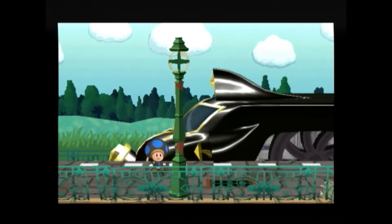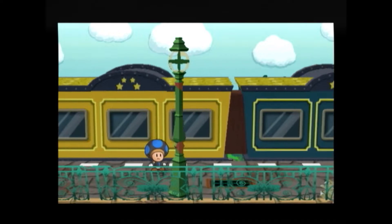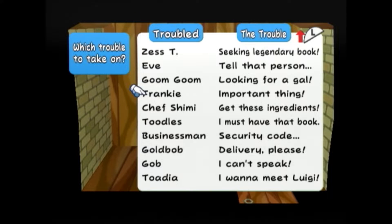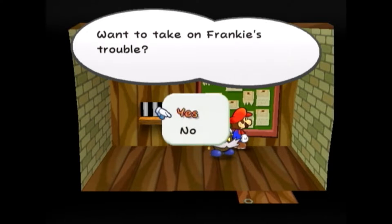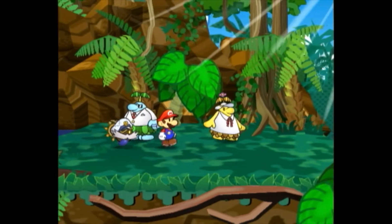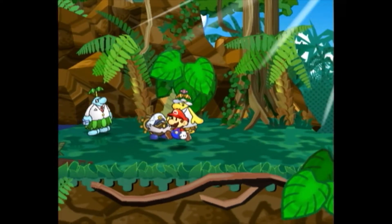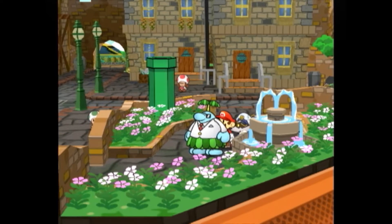After clearing Chapter 6 — or more specifically after the game's sequence reaches 281 — Frankie's Trouble appears in the Trouble Center. This Trouble, entitled 'Important Thing,' is a request by Frankie to retrieve his lost wedding ring. Yep, again.